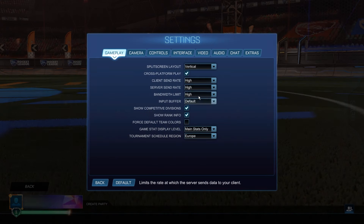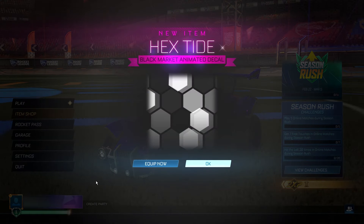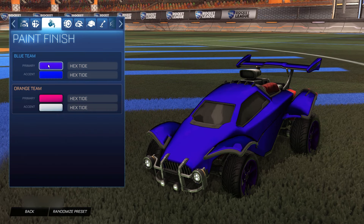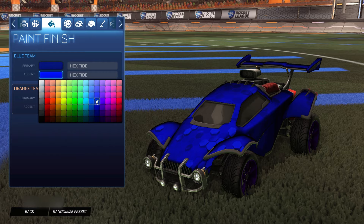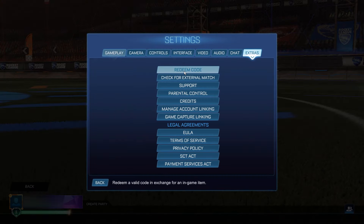We're finally ready to redeem these items. Go back into Settings, Extras, Redeem Code. This first code is for the Hex Tide black market decal — type in 'march24_hex_tide'. That's going to give you the Hex Tide black market decal. Go back to the menu and there it is — the Hex Tide black market decal for completely free, as long as you follow the steps correctly. You can equip it and check it out in your inventory — it looks super clean.